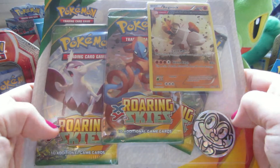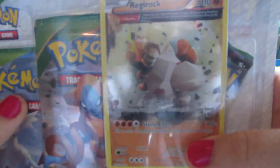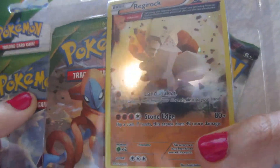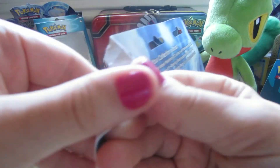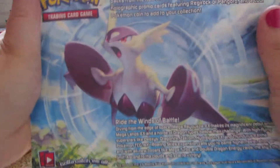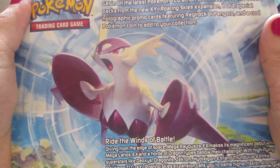Hi, so today I have a Roaring Skies blister to open. It has three packs, a Regirock holo promo, and a Froakie coin. Oh, let's look at the back — it has Mega Latios EX on it.